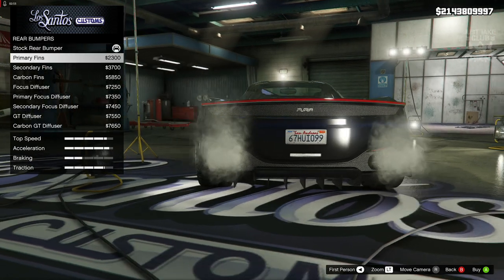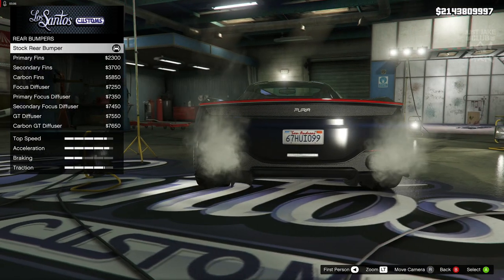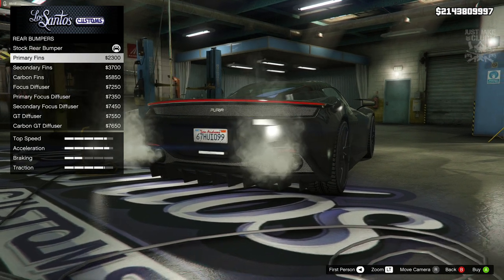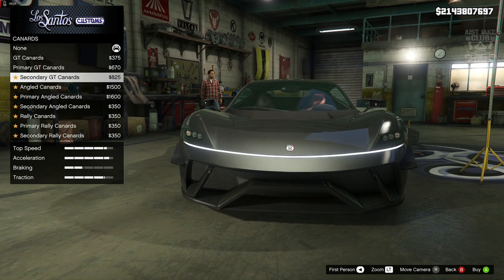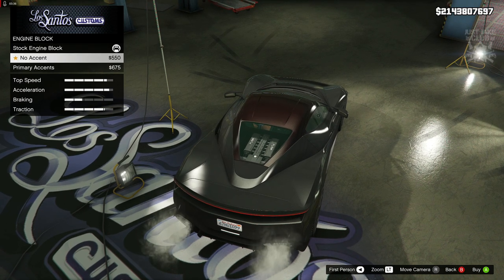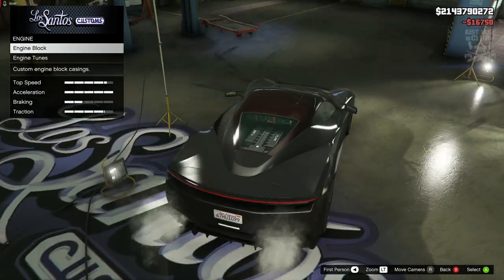I don't think it really benefits from any rear bumper change either. I'm going to go primary fins because the color I've got in mind might look quite good down there. For the canards at the front, since I didn't purchase a splitter I think these look even more strange, so I'm going to stay none for those. For the engine block we do get to change it — it doesn't change much, but we'll go with the primary ones. Then we've got the engine tunes — we'll get the level four engine upgrade.